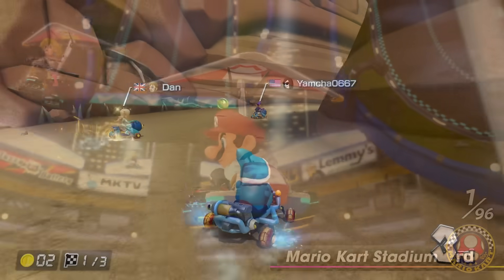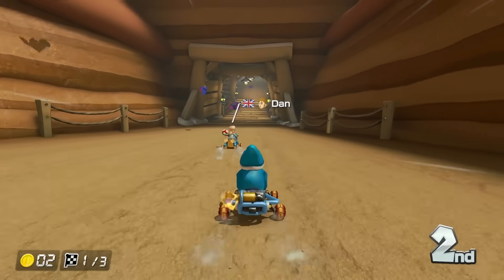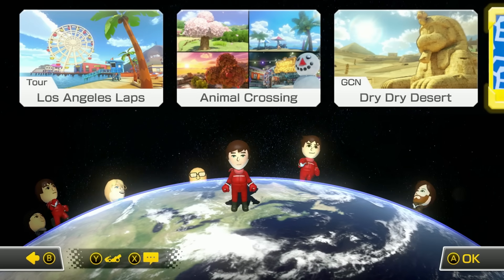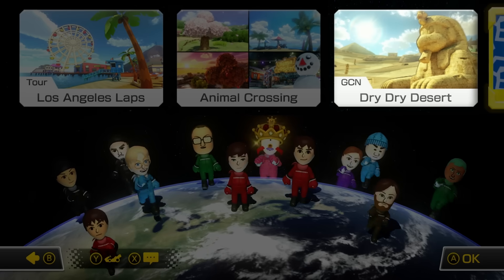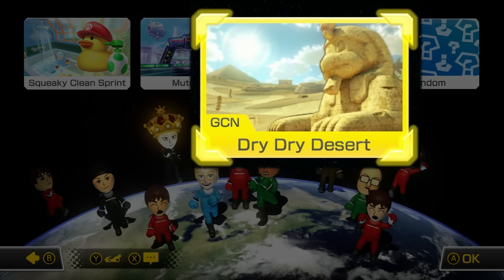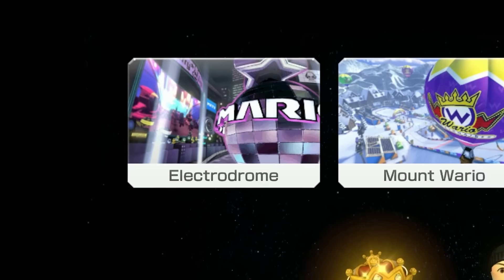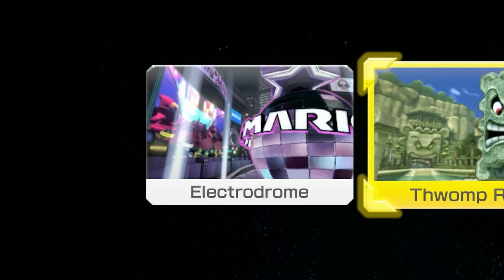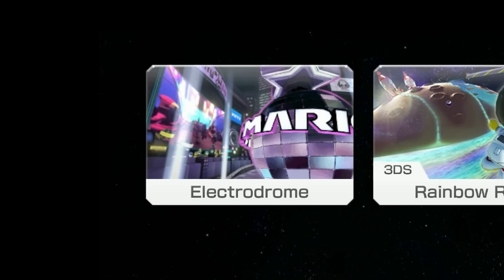With that, you'd think they give you a variety of courses to race on, but if I were to go into a random online lobby, they'd give me options to choose from, including Dry Dry Desert, and just two games later we get Dry Dry Desert. Or how about another lobby where we get Electrodrome, and Electrodrome, and Electrodrome, and Electrodrome?